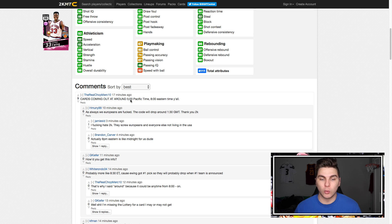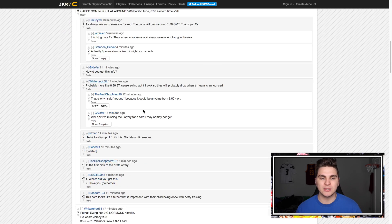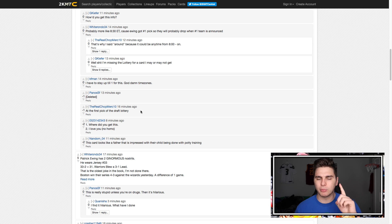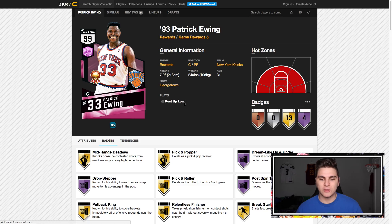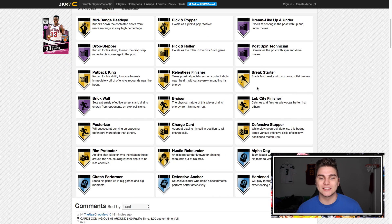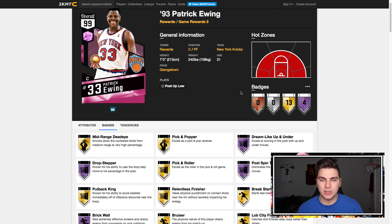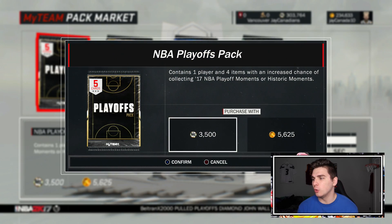I'll probably go for my hate locker codes — maybe around 5 or 5:30 Pacific, probably after the first lottery pick is announced or after the lottery in total. Definitely go for this card if you need a new center: drop stepper, brick wall, post spin technician — all awesome Hall of Fame badges. He would replace Kareem Abdul-Jabbar in my lineup, which would be nice because then I could sell Kareem for a nice 250 to 300k.